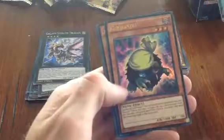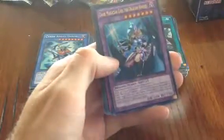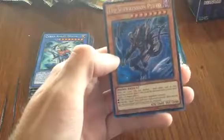Starting the left side of the box now: Flower Gathering again, Kycoo the Ghost Destroyer, Performapal Corn, and Cyber Angel Dakini again. Next pack: Kycoo the Ghost Destroyer, Dark Magician Girl the Dragon Knight — nice — Relay Soul, Legend of Heart, and The Suppression Pluto — that card looks awesome.